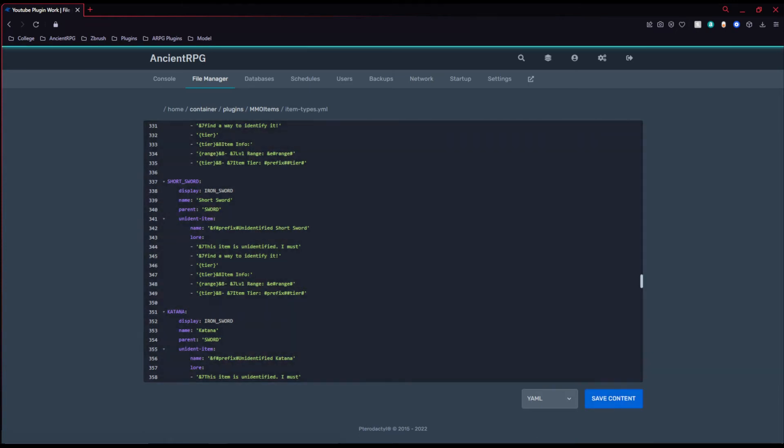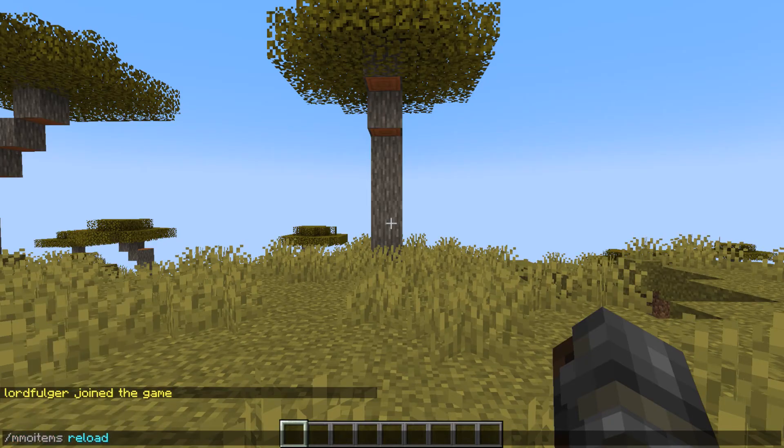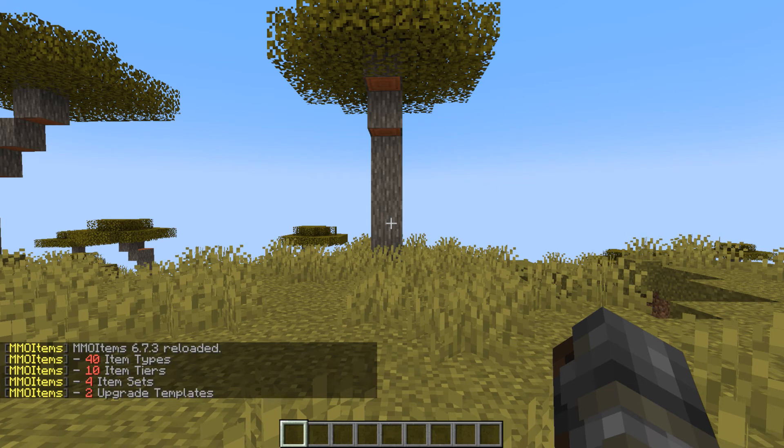Let's save that. Then we run slash MMO Items reload. As you can see, item types have now been reloaded.